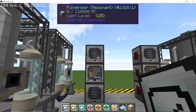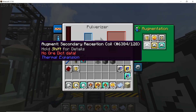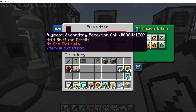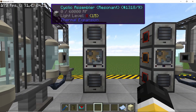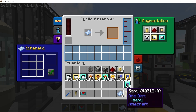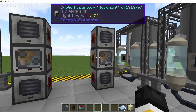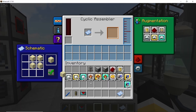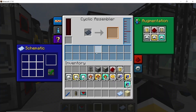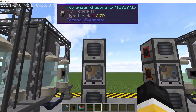To recap: nullification along with three speed upgrades for the first pulverizer, three speed upgrades for the assembler, and two speed upgrades along with three secondary upgrades for the final pulverizer. Next, set up the cyclic assembler by placing down an empty schematic and setting the recipe to sandstone. Don't forget to click the green arrow button in order to save this recipe to the schematic. That's all of the cyclic assemblers set.